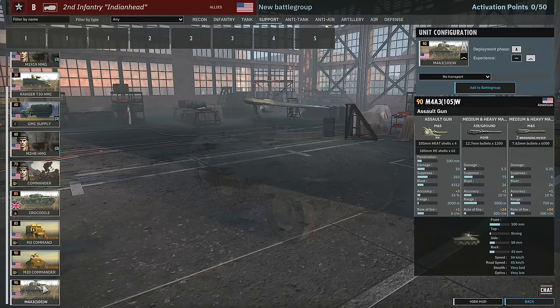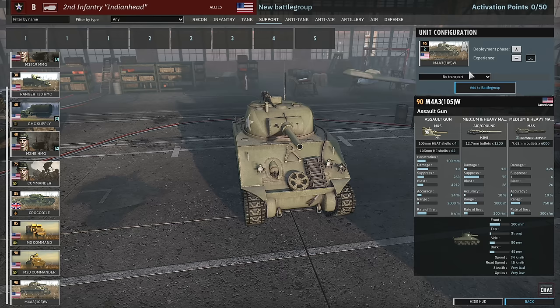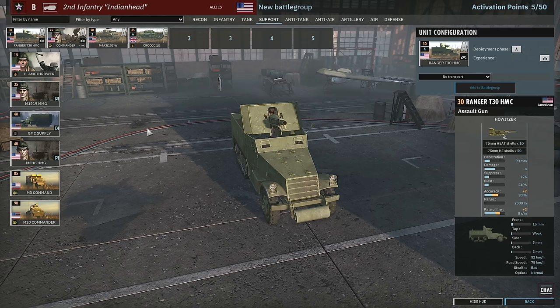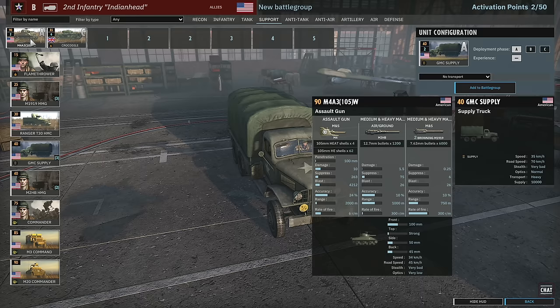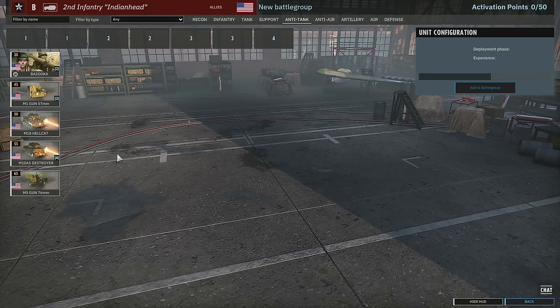Then we have the M3 commander and M20 commander for phase C, and the M4A3 105mm, which come in phase A. There's actually a lot of really interesting stuff in this support tab that I didn't expect. The M4A3s we've seen before, but the crocodiles in phase C might be a nice choice. The artillery tab in this division looks pretty legit, so we might need to squeeze in more supply and sacrifice one or two of those units.